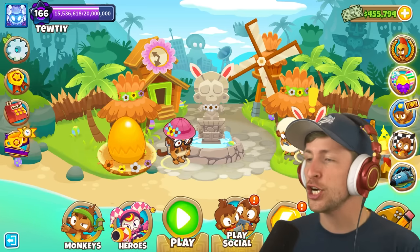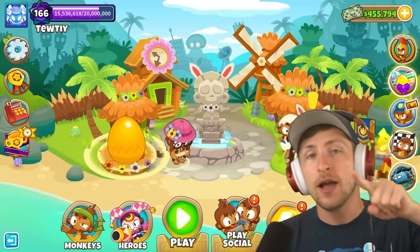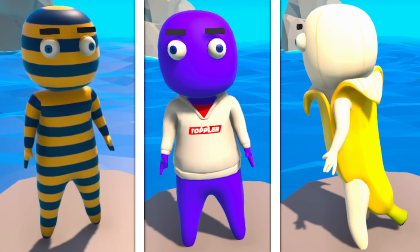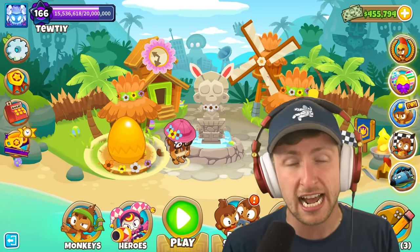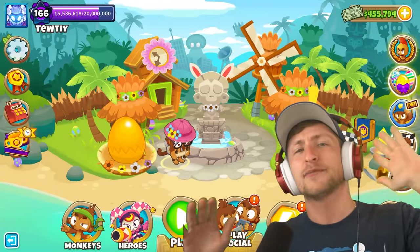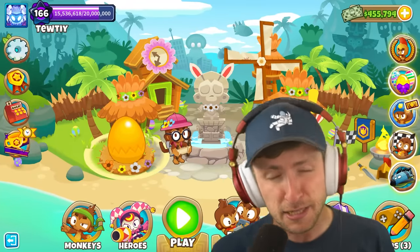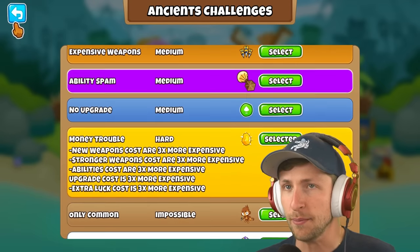Before we jump into today's video, I want to talk about today's sponsor — me. I'm sponsoring the video. Go play my game, Topple Tactics. It just had a huge update. We've added over a hundred new skins that you can collect, a new game mode, and it's 30% off right now, so it's a great time to get it. Grab your friends. And if you already have the game, the update's free. You can log on every single day to play a game to unlock a random new skin for free.